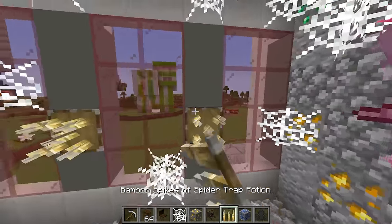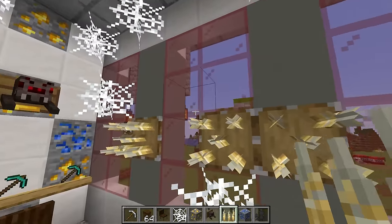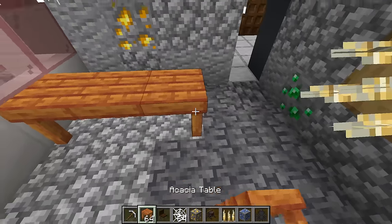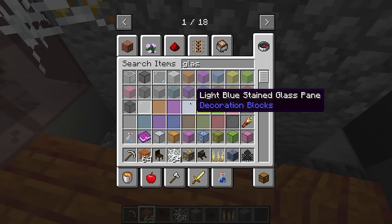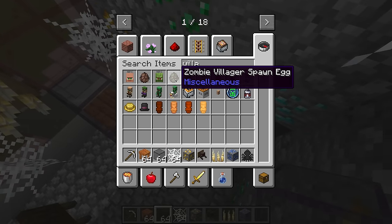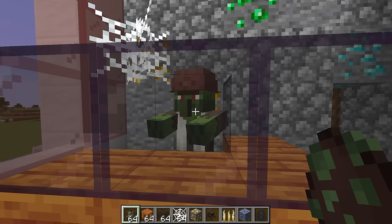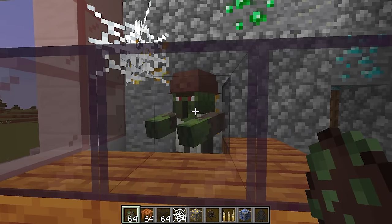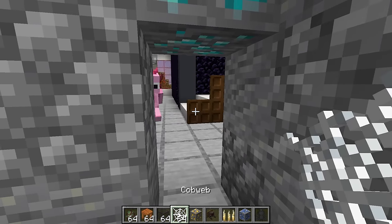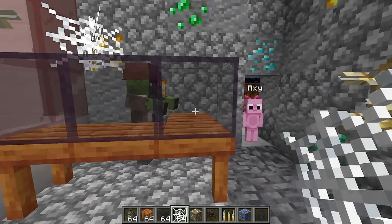This class is gonna be the most dangerous class in the world. But guess who the teacher is gonna be? It's not gonna be either of you. But do you know who it is gonna be? It's gonna be the zombie villager over here. What? Wait, really? But that guy doesn't know anything. He just wants to eat our brains. No, he knows everything. His name is Dr. Spider Poop.